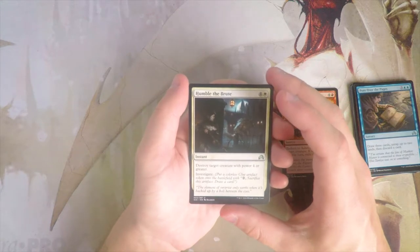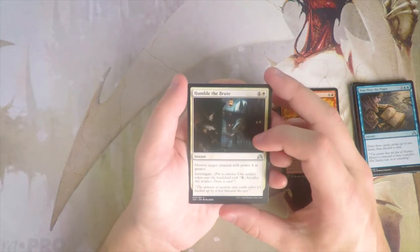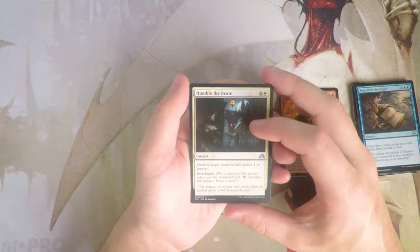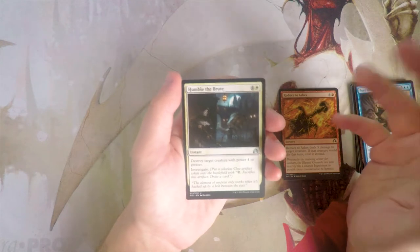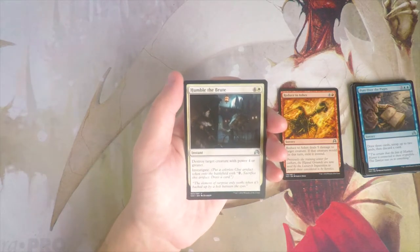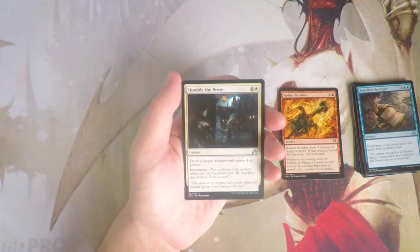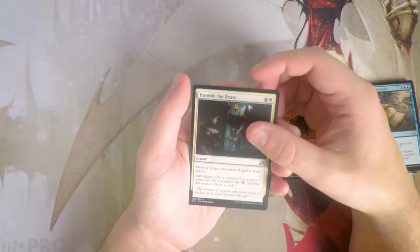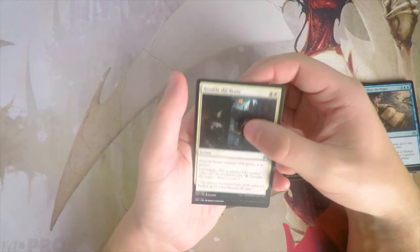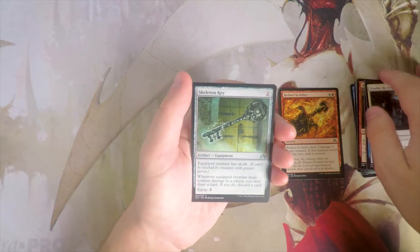Humble the Brute — four and a white for an instant. Destroy target creature with power four or greater, then investigate. This is fine — basically great removal that gives you an investigate clue token, which is great. But I highly prioritize exile especially in this set, and so for that reason I'm still sticking with Reduced to Ashes.